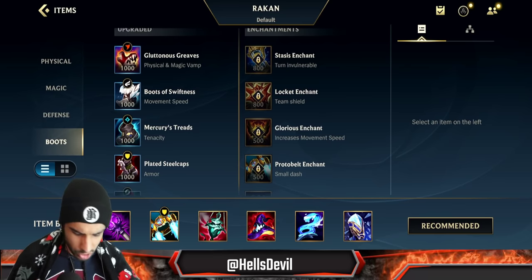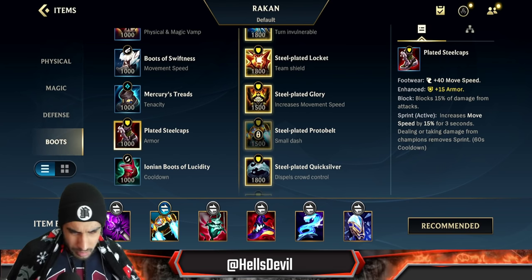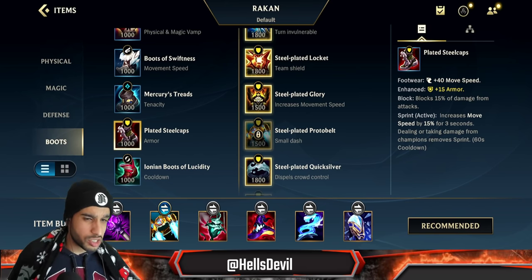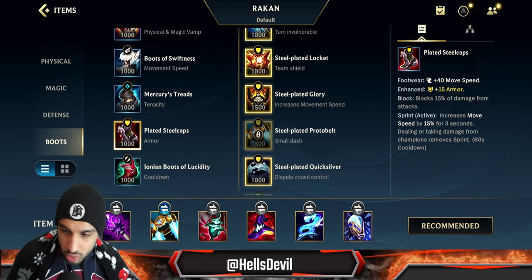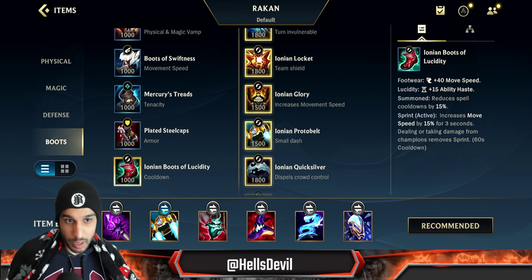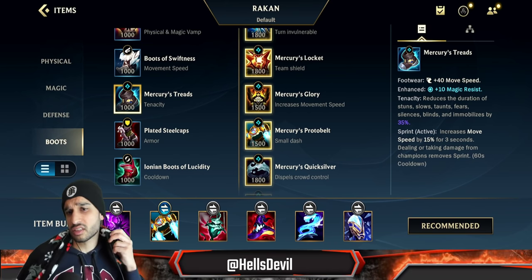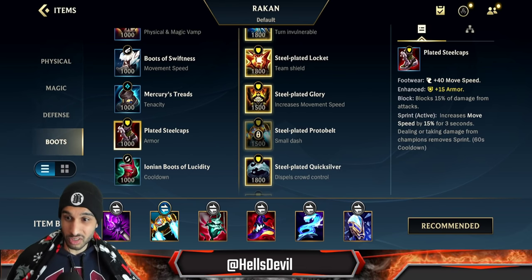After your first item, get Boots - and it's situational. You might think Ionian Boots of Lucidity is the way to go, but Plated Steelcaps is generally better because Rakan takes a lot of attack damage with this build. Steelcaps lets you tank up damage from the enemy ADC so you're not one-shot. Without Steelcaps, if you get chain CC'd you're just dead. You can go Mercury Treads if the enemy has a lot of CC like Twisted Fate, but really try to find an excuse to go for Plated Steelcaps.